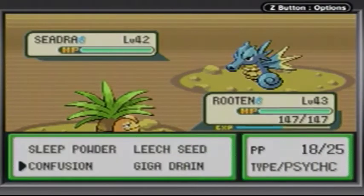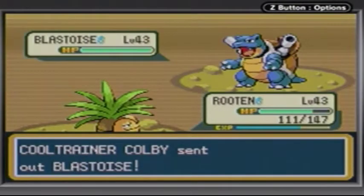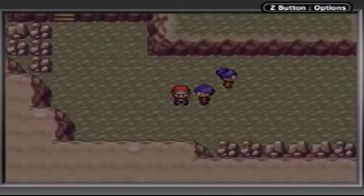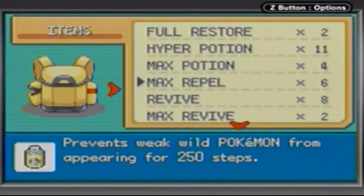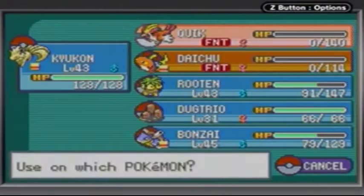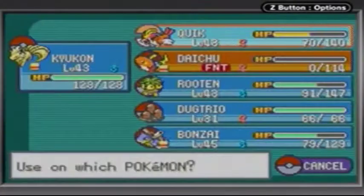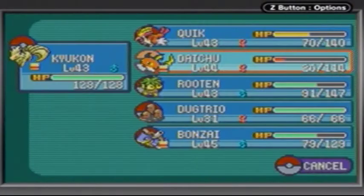Colby has a Seadra at level 42 and a freaking Blastoise at level 43. What the hell, game? That didn't go as well as I hoped. But then again, when does anything ever go as I hoped? Killed my Taiju quick — not surprised though. I had some difficulties in that battle.